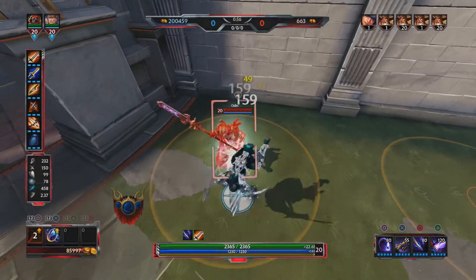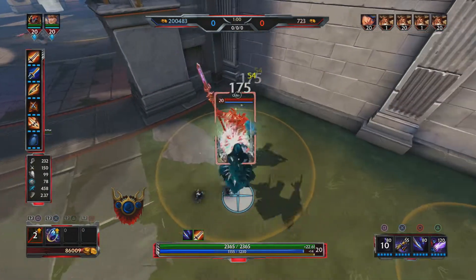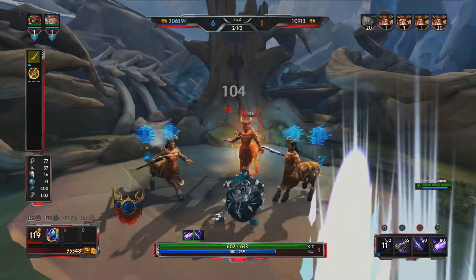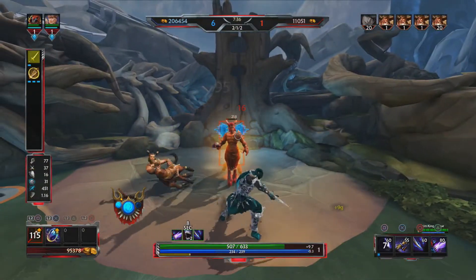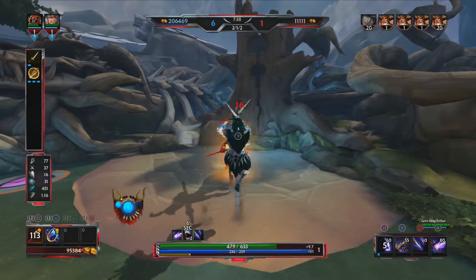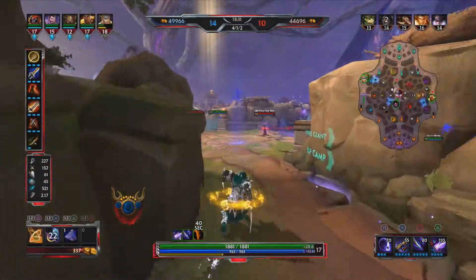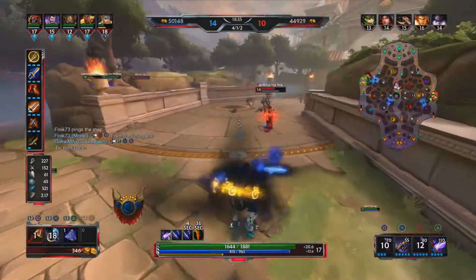Bakasura's first ability is known as Takedown. Bakasura leaps to his ground target location, dealing damage to all enemies in the area and increases damage they take from all sources by 10% for 3 seconds. This is the ability you would always take at level 1, because before you get a Golden Blade online this is your only form of AOE damage and hence your fastest camp clear. Additionally, the bonus damage means you can clear even faster as your mid laner's ability will be doing extra damage to the camp.